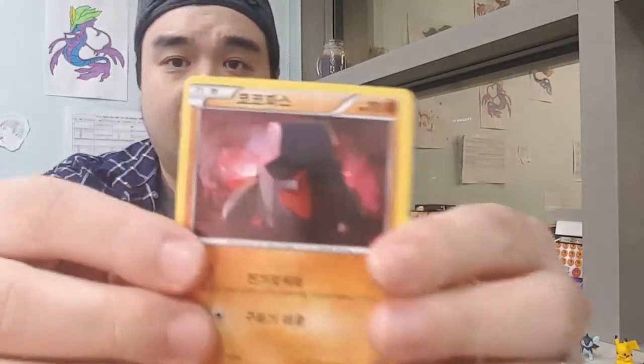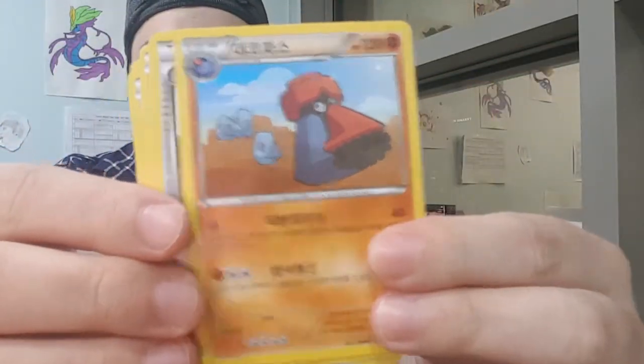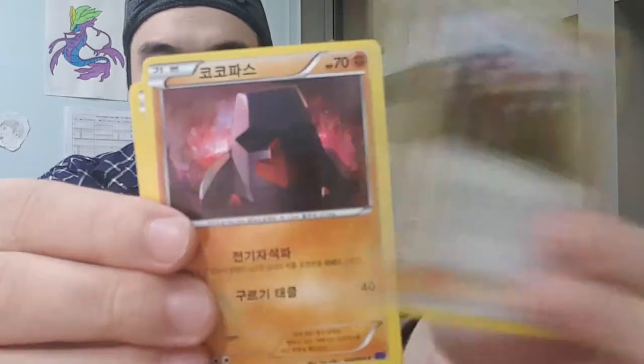We've got a Nosepass, an Ambipom, a Klefki, another Nosepass or evolution of Nosepass, and a Greninja.